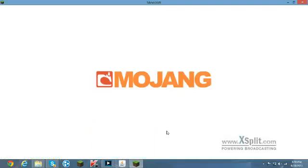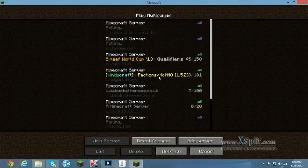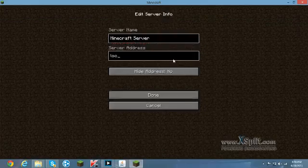I want to have all my friends on it, so you're going to use Hamachi in a minute. But right now you can just log on to your server using localhost.